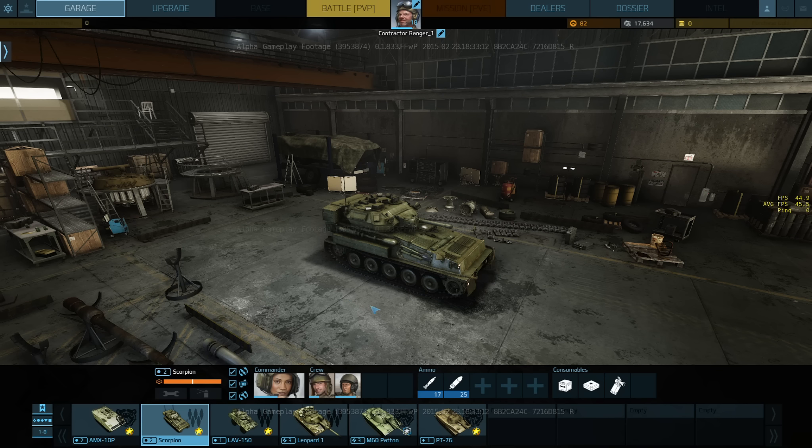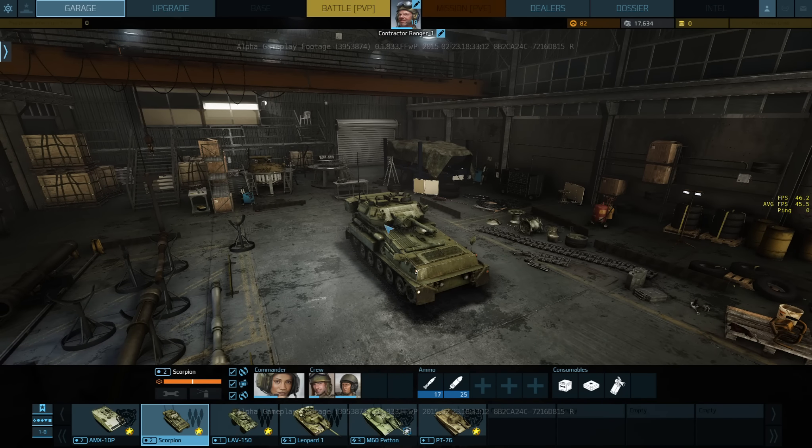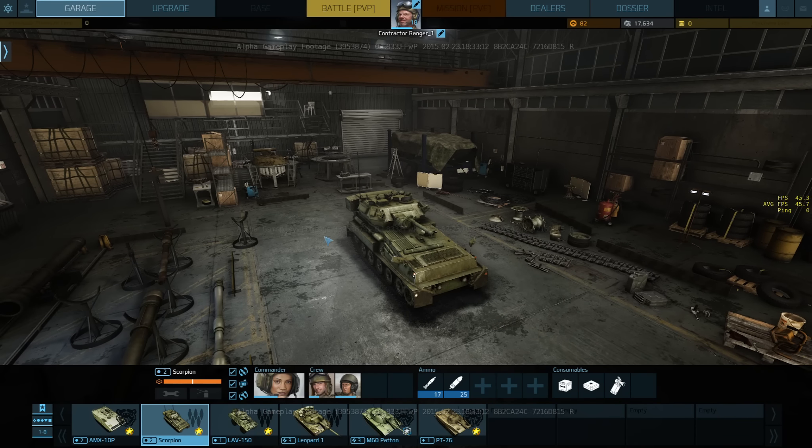Everyone wants to fight right now, which is understandable. So your own team was not real happy with you if you were testing the base capture mechanics. The other team seemed to be inordinately good about leaving a couple of people back to guard their base. I wasn't able to capture a single base completely — I always got jumped before I could get the base captured. Maybe if I had a little support I would have done better, but usually, because these vehicles are pretty quick, I would get out there all by myself and survive for a while.